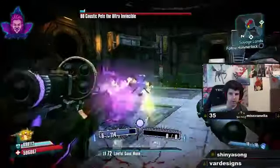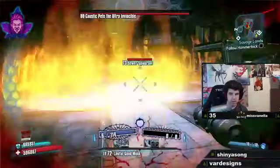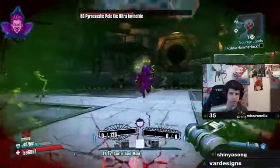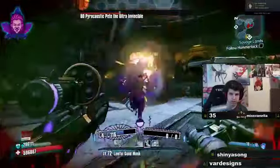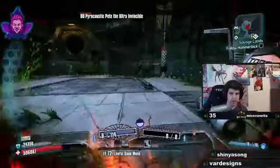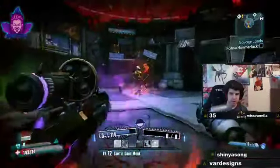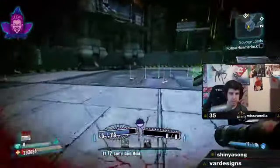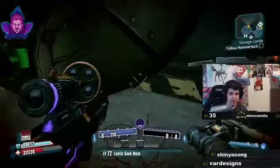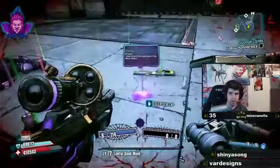So it's including the slag damage, the Pimpernel, the Ahab - it's all combining into one. And of course we have the boost from the Bee shield and the boost from the explosive relic too - he's just melting. The other thing about the Pimpernel is that when it fires it shoots out little pellets after you shoot, and those pellets also receive the same damages, buffs, and bonuses as the original shot.